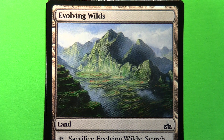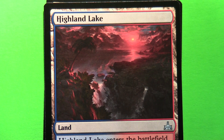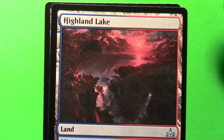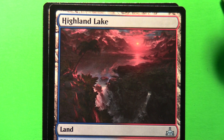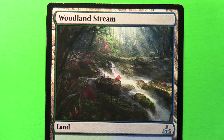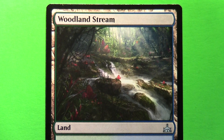Evolving Wilds is for sacking and searching out basic land cards — it puts the card you've searched into the battlefield tapped. And then we've got just a couple of the actual tap lands. That's nice — that one with the Woodland Stream. And there we go. Thanks once again for watching — bye for now and I will catch you in the next episode.